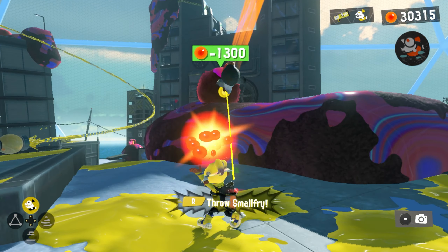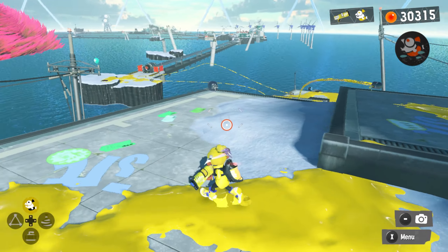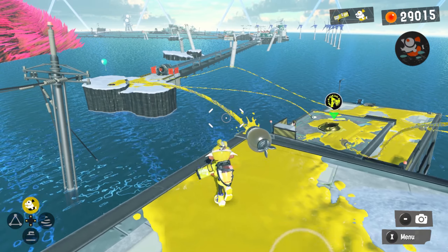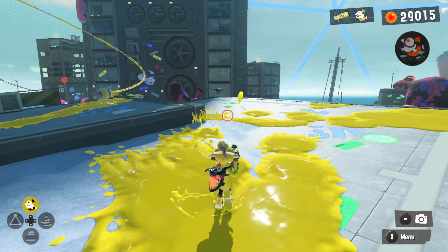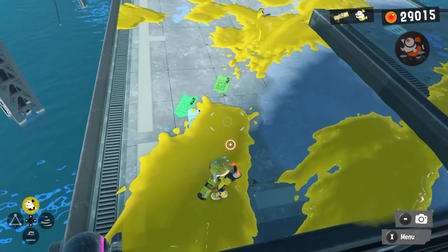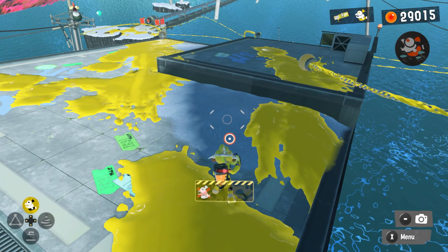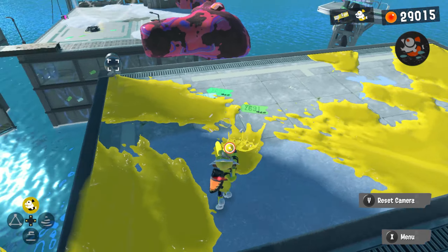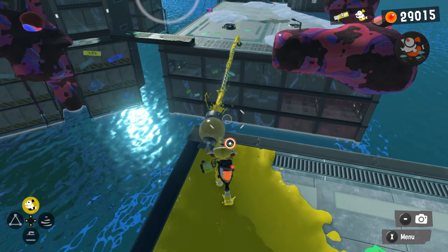The Alterna log clears up as I clear this ooze, so there might be a stage hiding behind it somewhere. Let's pop that so we can get back to the starting point. Let's tag this - is there nothing, no secret hiding out here? Small fry is not freaking out, so I'm assuming that's it.